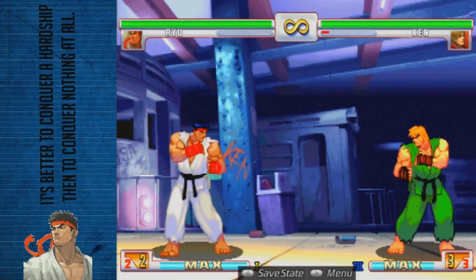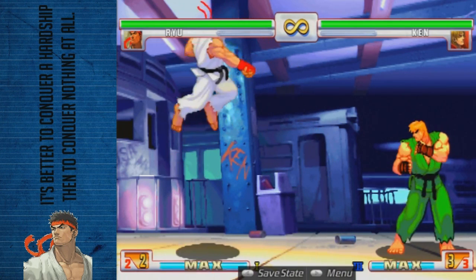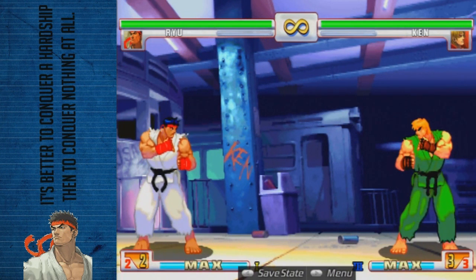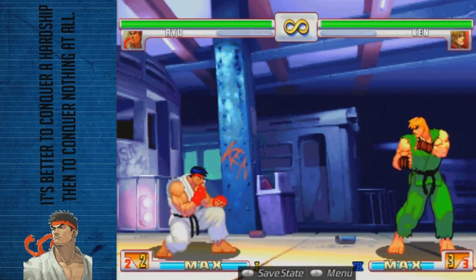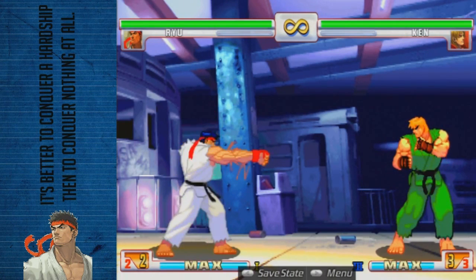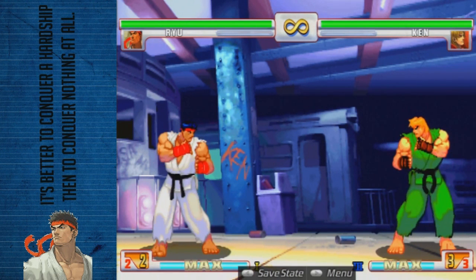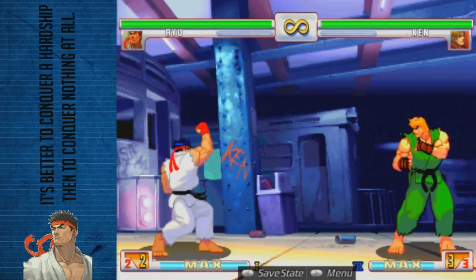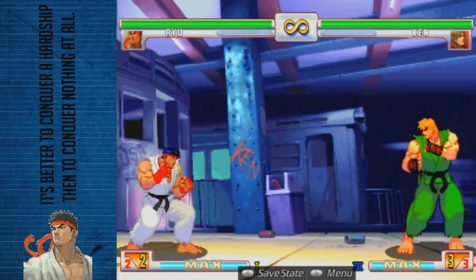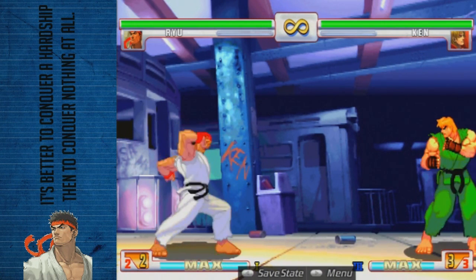Fierce punch is a great normal to peg people with when you're close to them and they start to jump, or even as an anti-air if they have a move already stuck out — specifically against Dudley, this move is fantastic. His crouching version can be used as an anti-air too. It also can be a counter poke because it has a hitbox near his feet, so if someone sticks out something close enough to his toes, he can counter poke into a Hadouken, his Donkey Kick, a super, whatever.